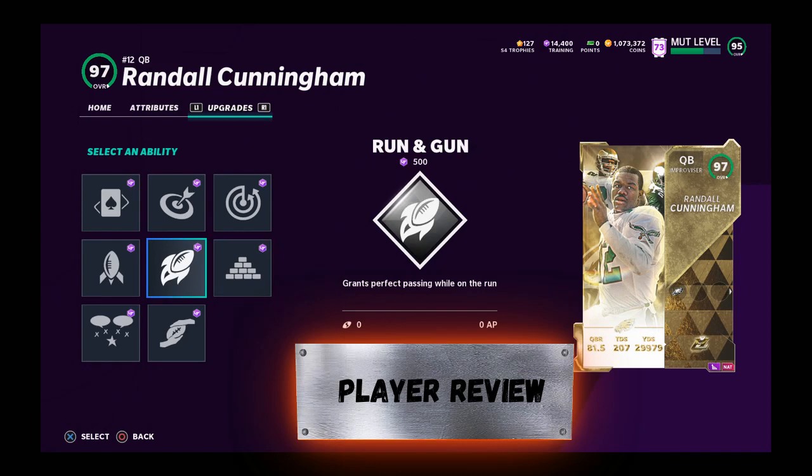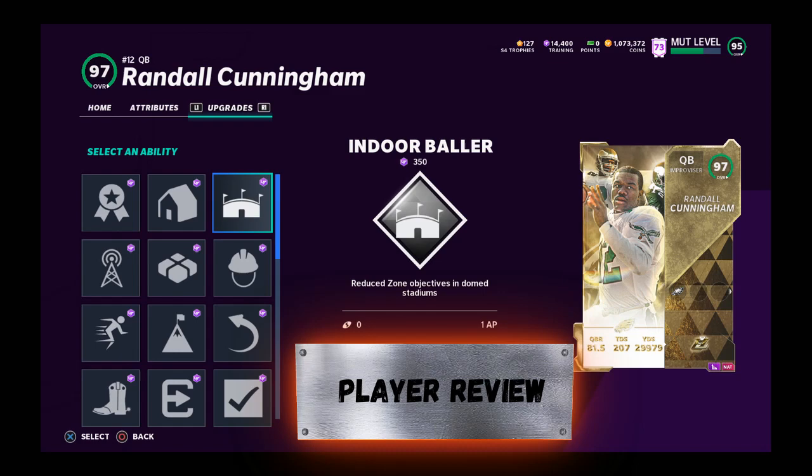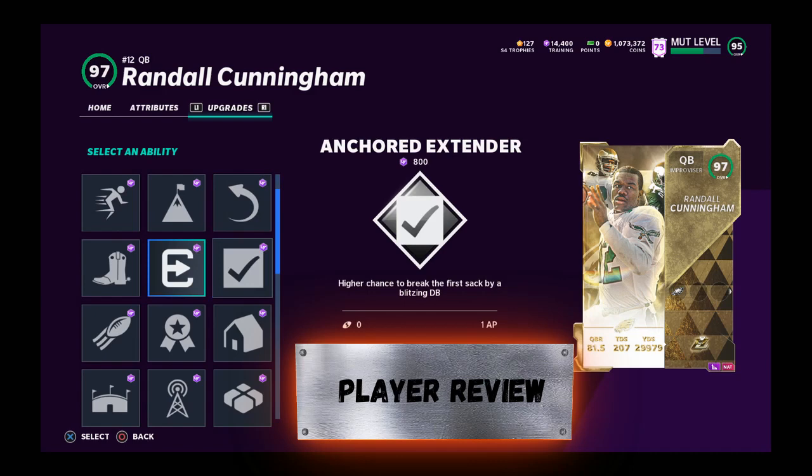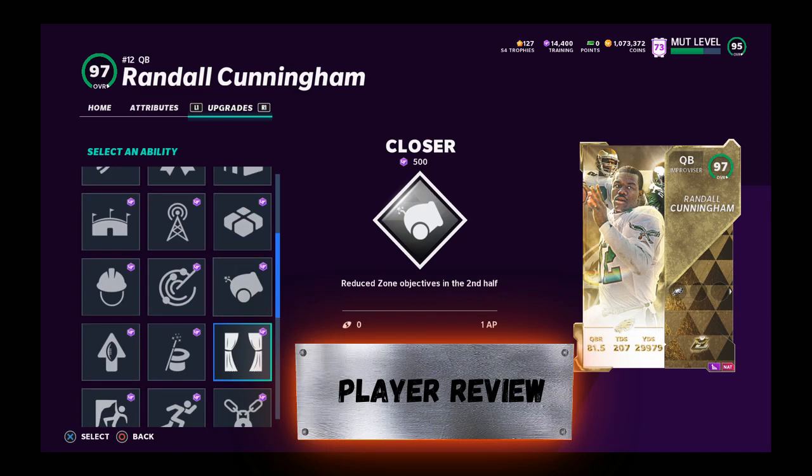Of course, over time his price will drop. But if he's worth the price, we're going to break him down. We're going to look at his abilities first. Hit the like button — it helps the videos, I appreciate it. Randall Cunningham gets all the abilities you want, but you will need to power him up to get Hot Route Master. It's the only way to get it on him.